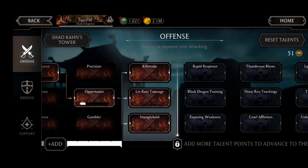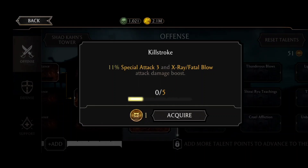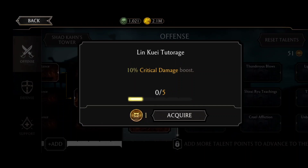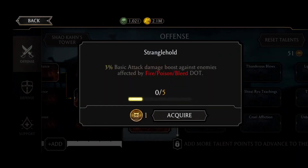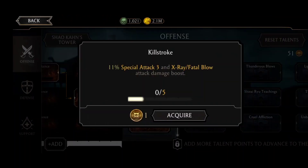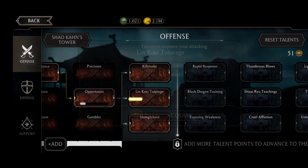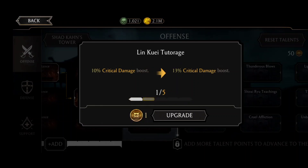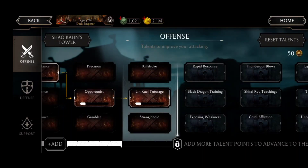You need to build your talent tree according to the characters you have in your team. Next is Kill Stroke — 11% special attack three and X-Ray/Fatal Blow attack damage boost. We usually don't do X-Ray attacks that often. I would suggest a 10% critical damage boost instead. There's also 3% basic attack damage boost against enemies affected by fire, poison, or bleed DOTs. I'm going with the 10% critical damage boost. If you use special three quite often, you can unlock Kill Stroke, but otherwise go with critical damage.